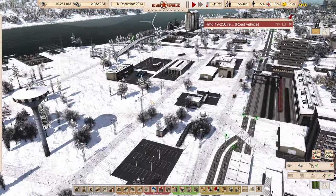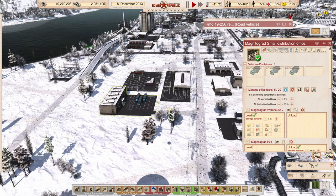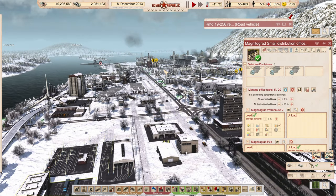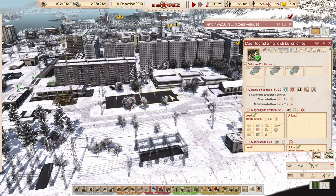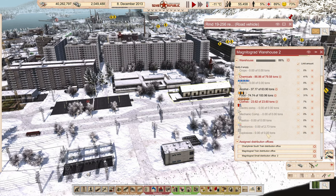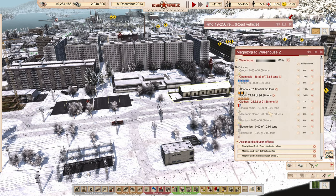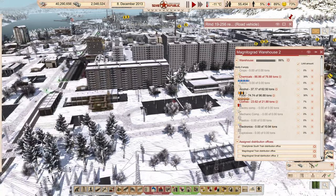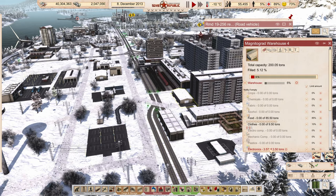The electronics are being served by these trucks. This distribution office here is going to head over where the electronics are made — right over there — grab them and bring them back to fill it up. Right now our storage for this is just 3 tons. I'll probably expand that — we can probably have like 5 tons in here just to reserve that much. And then in this one we're going to have just like 3.5 tons.